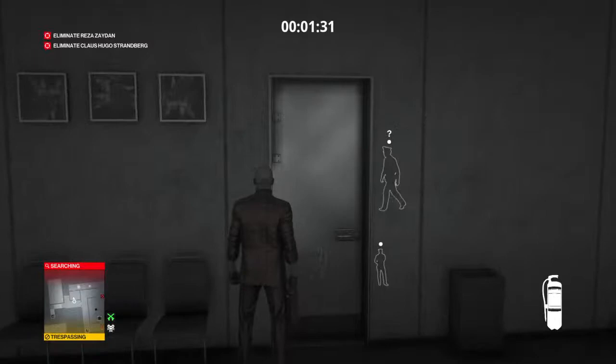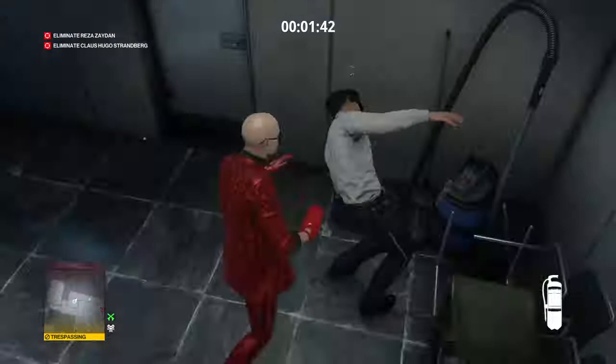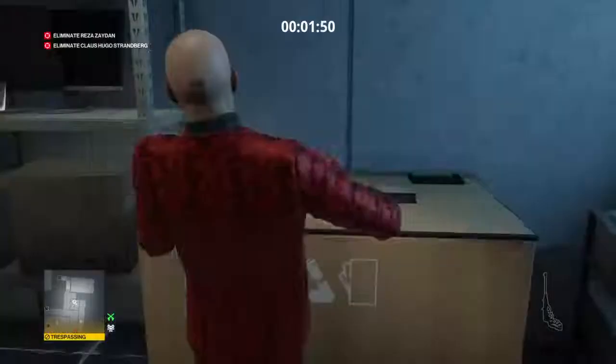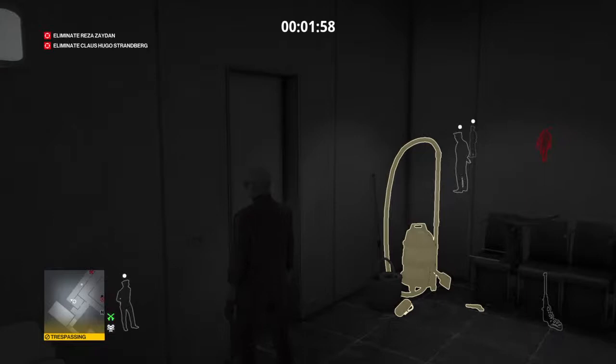He turns it off, so we're going to knock him out. Since we have a few moments before Klaus gets here, just put his body on the ground here. You can pick up his gun if you want. Now we're just going to wait for Klaus to get into position, and we're going to use either the taunt and dart gun or the tranquilizer gun to knock out the guard that's standing behind him.